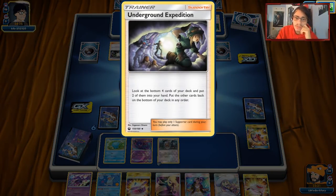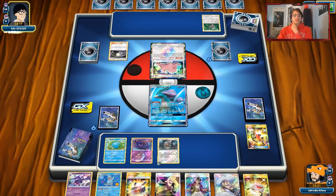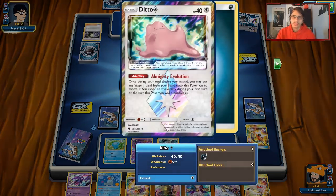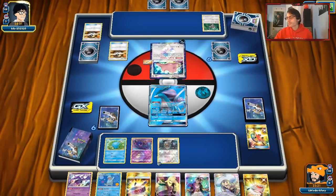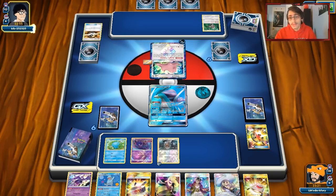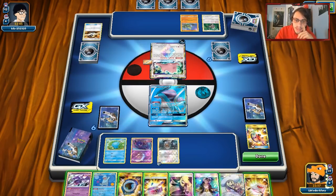My opponent plays Underground Expedition — I've never seen that card be played before. They find a Larvitar and Ultra Ball away to search further. When I played a Tyranitar deck in a previous video, I proved that Tyranitar really hurts Quagsire-based decks when it gets rid of their energy and puts them in the Lost Zone, so this could be pretty bad depending on how this goes.